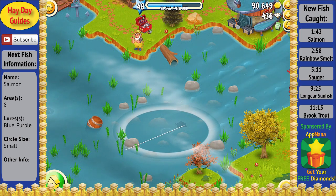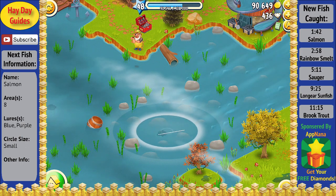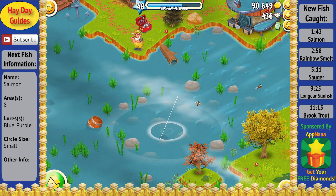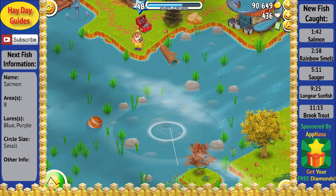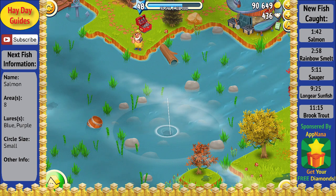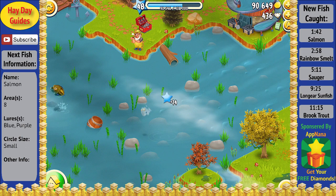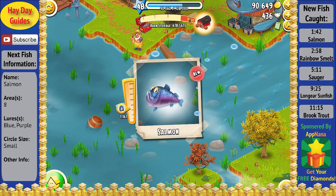Looks like we got a good fish on the line here — a small circle fish that's putting up quite a bit of fight. As you can see, we almost catch it there, but it keeps trying to get away, and as the circle closes in, we finally catch it and we got another new fish, which is the salmon.